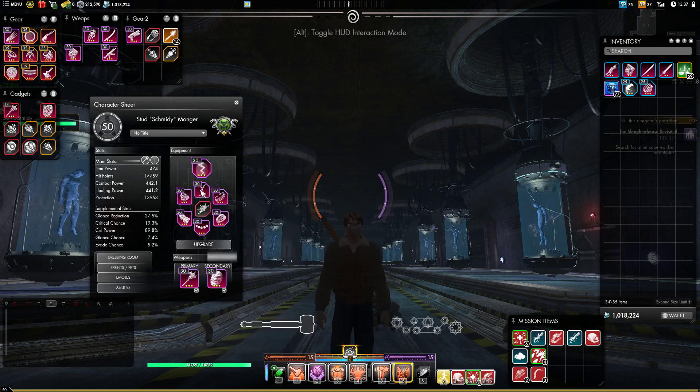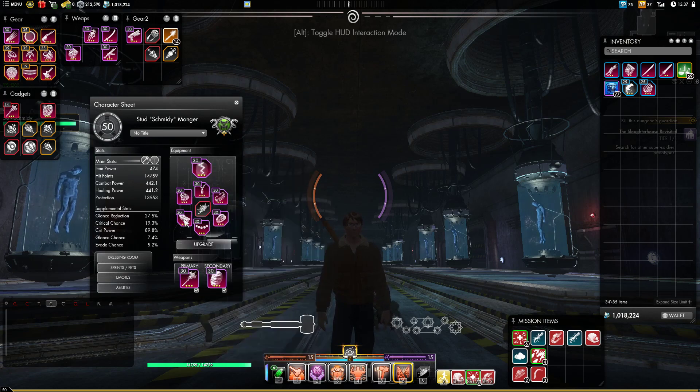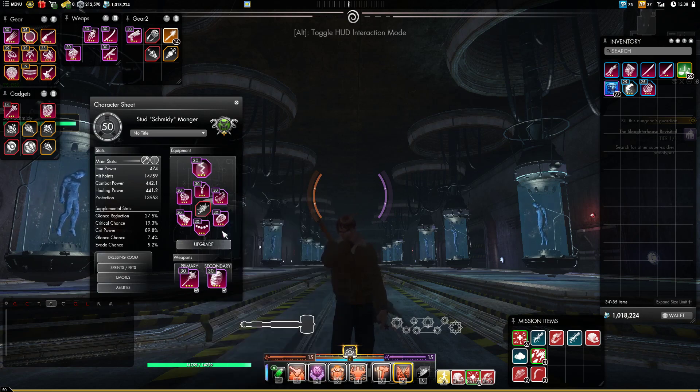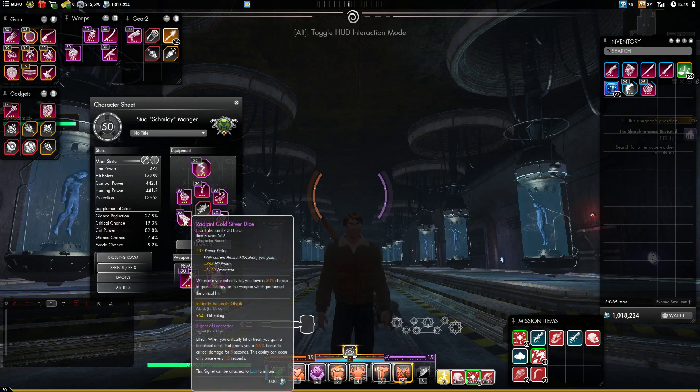If you've seen any of my DPS guides or know anything about this game, you know that this is all DPS gear, and that's not a mistake. If you are a DPS, you can absolutely tank. If you are a healer who has at least one good, accurate glyph, you can absolutely tank.